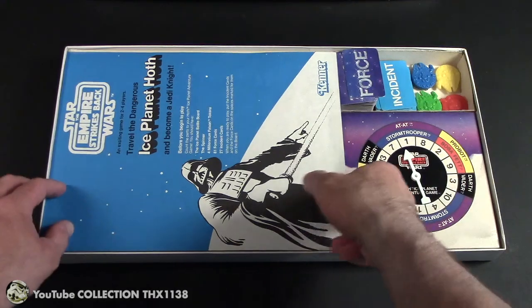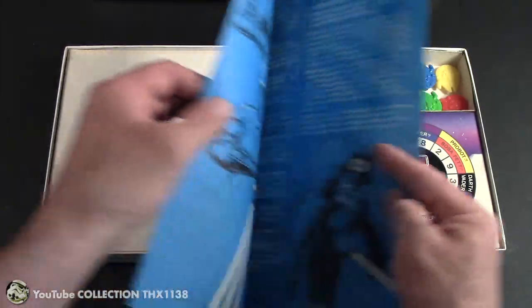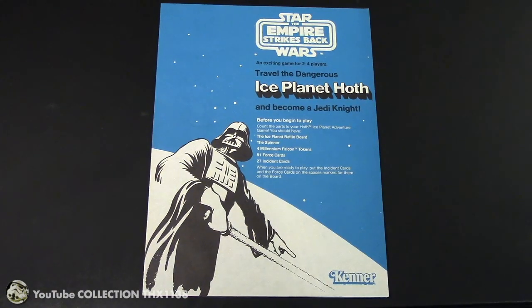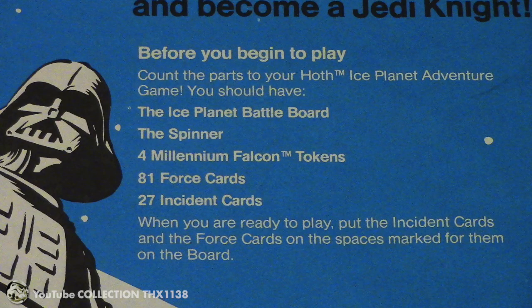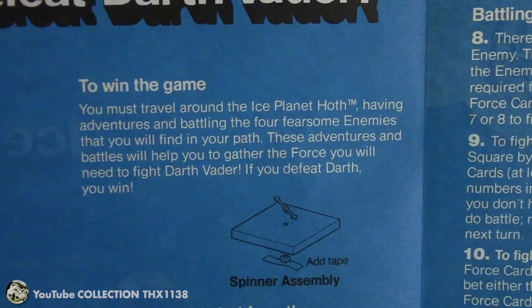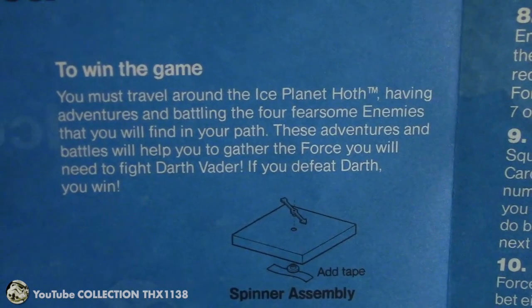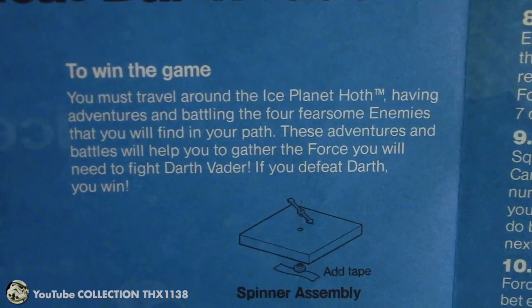You have this very large instruction sheet. I've been showing the printed rules at the end of my game videos because I want to get right into the game, but I go the extra yard as a bonus and show all of the rules as they're written so you can pause these to read them. This tells you how many pieces there are to the game and of course how to win. To win the game you must travel around the ice planet Hoth, having adventures and battling the 4 fearsome enemies. These adventures and battles will help you gather the force you will need to fight Darth Vader. If you defeat Darth Vader, you win.